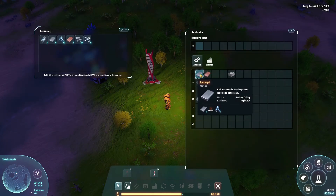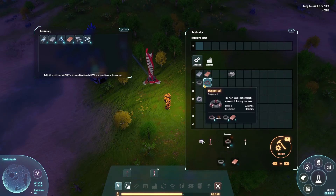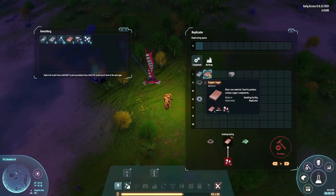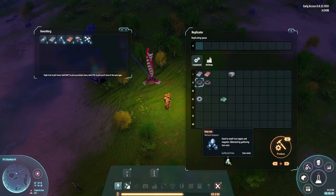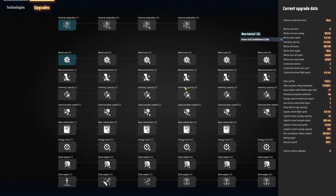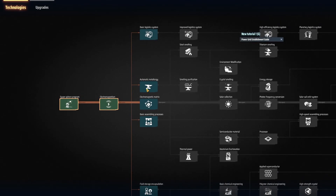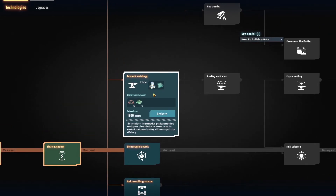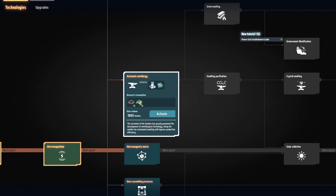I suppose I should really make new thingies. Turn ore into that. Does anything actually need ore, or is it purely... yup. This ore requires - oh no. Magnets require... What's next then? Dear technology tree. I think metallurgy. What's that? It's a smelter, which means I don't have to do manual smelting. I'll activate that, which means I'm going to need 10 magnets.